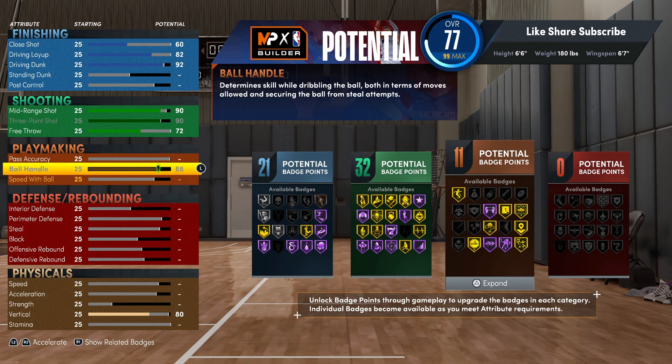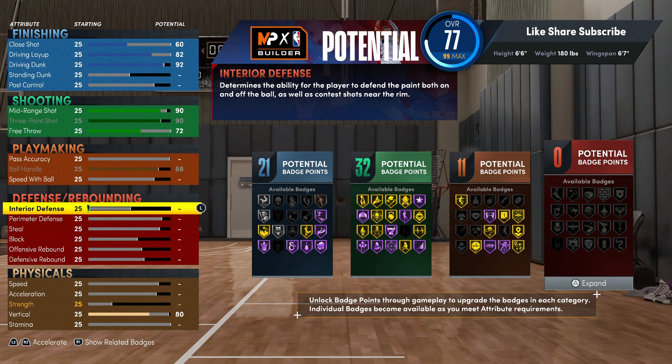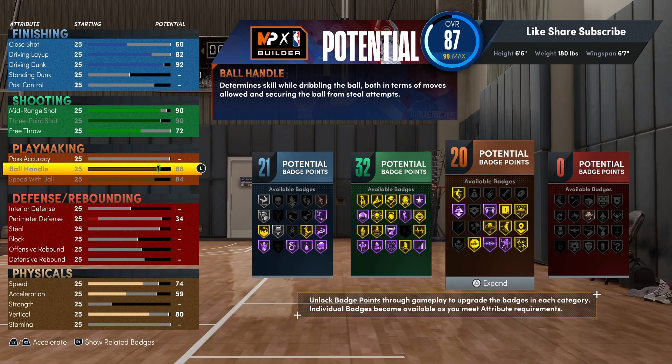If you're in the rec and you might not be running the point, you could go down to 84 and just keep the gold hyperdrive and silver unpluckable. But we're gonna get that gold. You also got hyperdrive gold, quick chain gold — this is really too fire. Go 84 on the speed with ball.